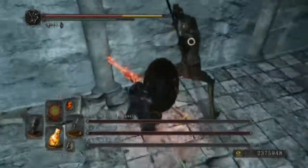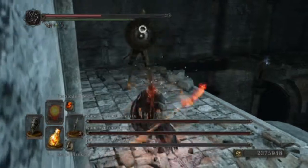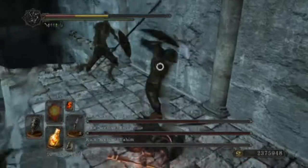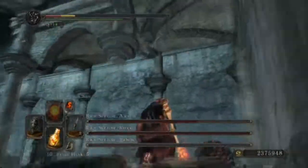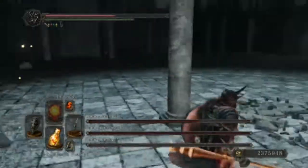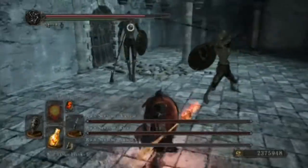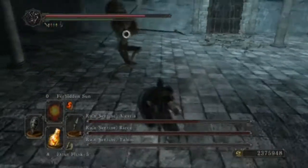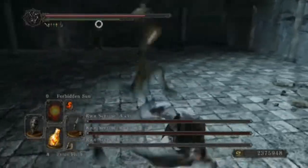Don't make the mistake I made — I only thought one of them would jump up here, but apparently both of them did. If one jumps up, deal some damage and then jump back down, otherwise you'll be trapped between them and have trouble dodging. Once you're down here, patience is what matters most in this boss fight.